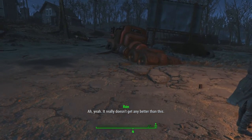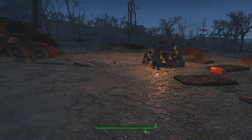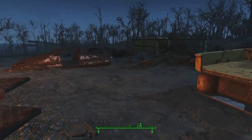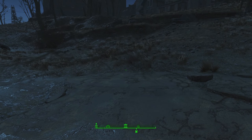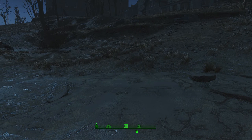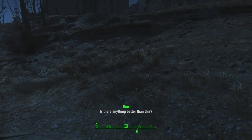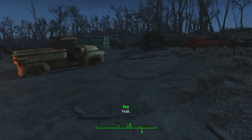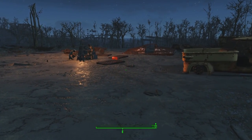It took me a while to figure it out, but this was the easiest way to find him. A small tip: if you don't want to spam fast travel, just travel here every time you're passing by, check behind the Museum of Freedom in the evening. If he's not there, travel around and he will appear — it's often at night or evening. I hope this video has been helpful, and as always, thank you for watching.